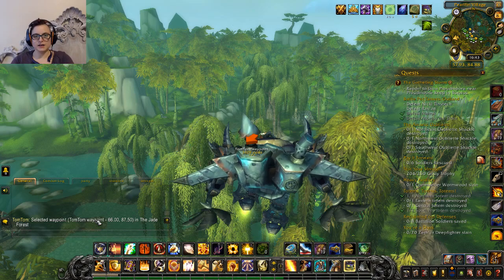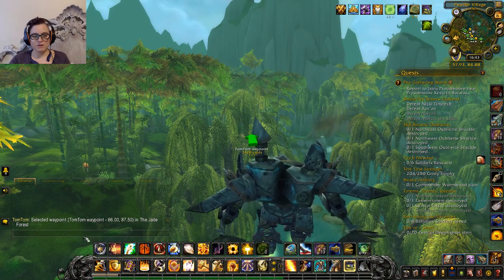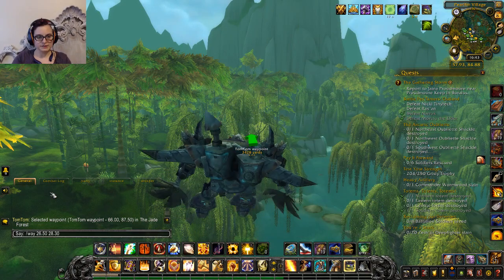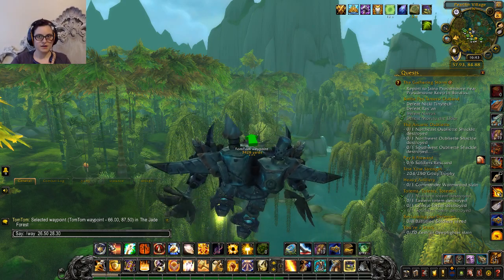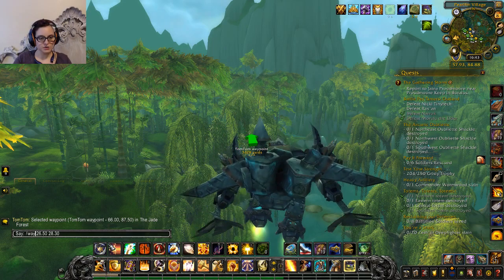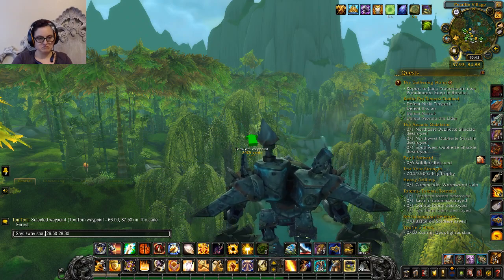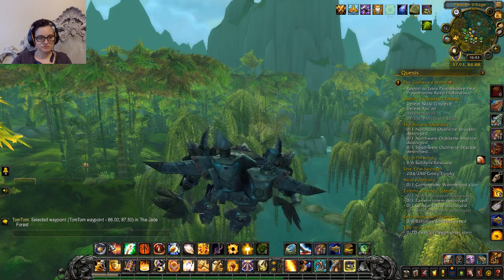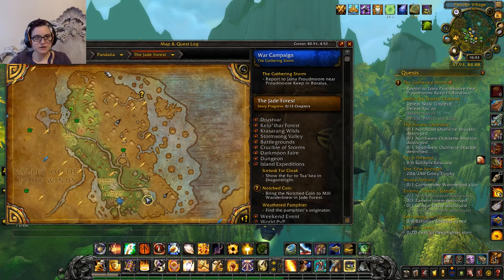Then you hit Enter and you'll see it puts this waypoint up here. That can vary. If I wanted to put a waypoint in a different zone I would put the zone name in the command — so if I wanted it to be in the Jade Forest but I'm already in the Jade Forest, I don't need to specify. But if you want it for a different zone you would add the zone name.